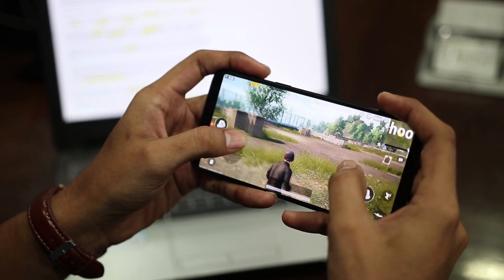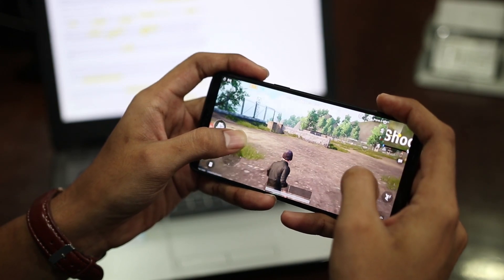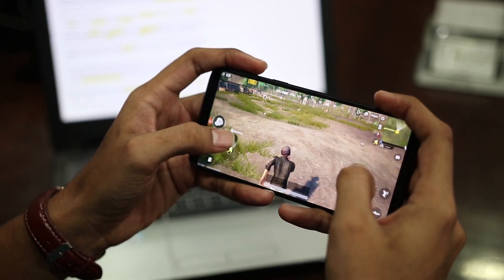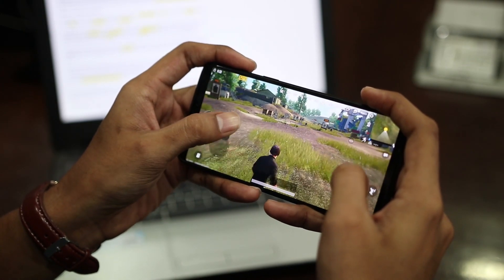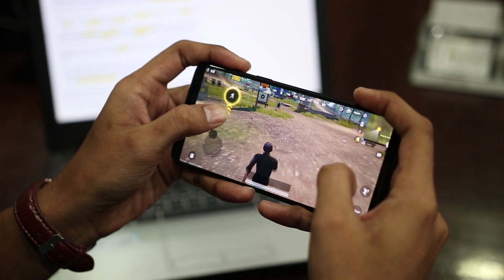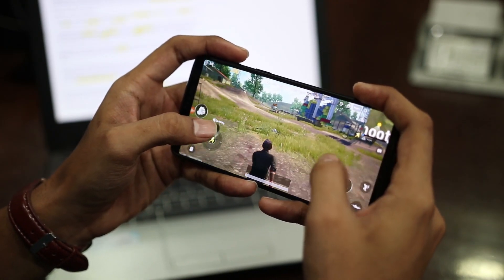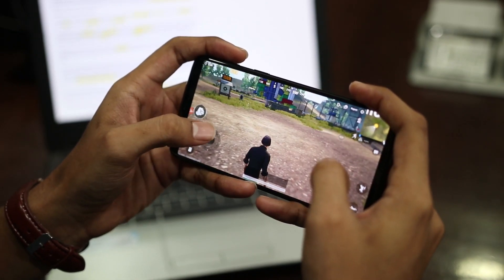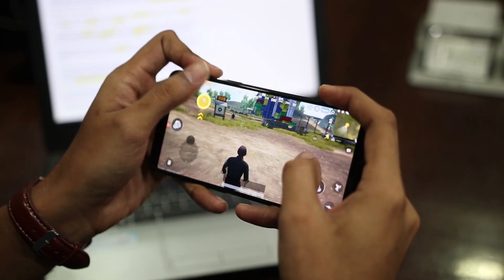After switching over to the low mode, I won't say it was impressive because the resolution was somewhere between the high mode and the normal mode. But in this mode, it was possible for me to aim better because the frame rates were not affected. I also noticed a 5% drop per 15 minutes in battery levels, similar to the high mode.